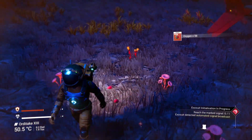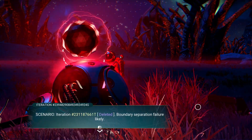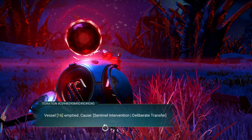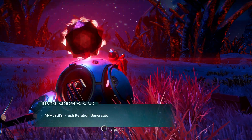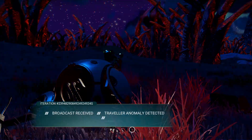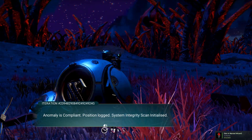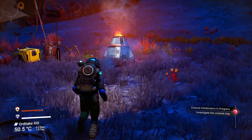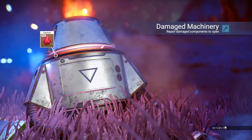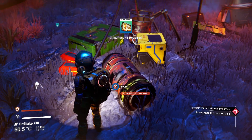It looks like we have to fix the ship. What is all this? It looks like the node from Tron. 'Iteration number 42, boundary separation failure likely, vessel emptied, cause: sentinel intervention, deliberate transfer analysis, fresh iteration generated, anomaly containment prepared.' Broadcast received — 'traveler anomaly detected, anomaly is compliant, position logged, system integrity scan initialized.' What is this thing? It's just a material — 'damage machinery, repair damage components to open.'